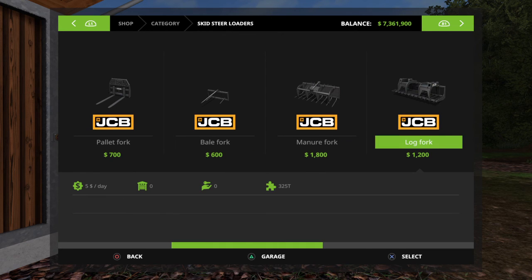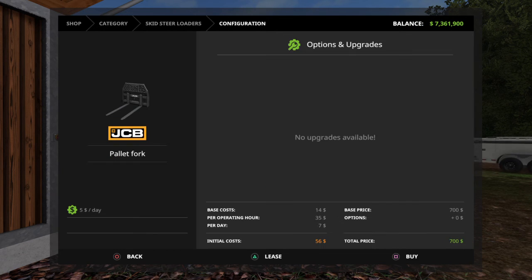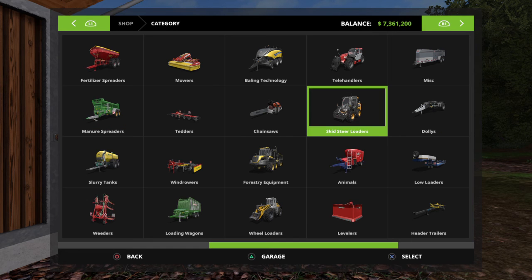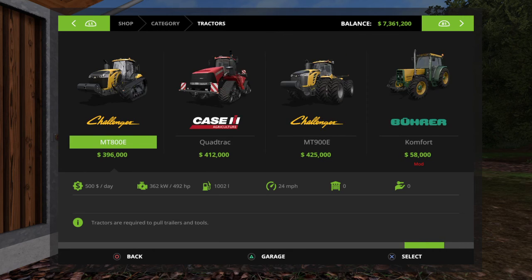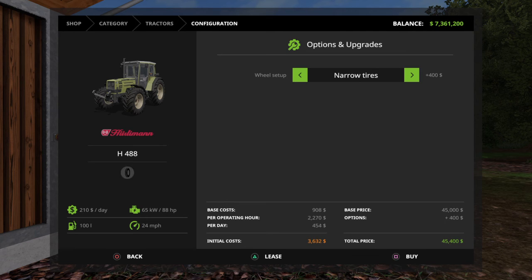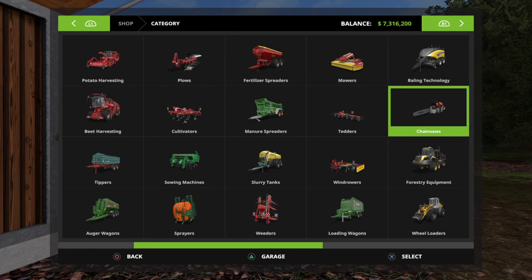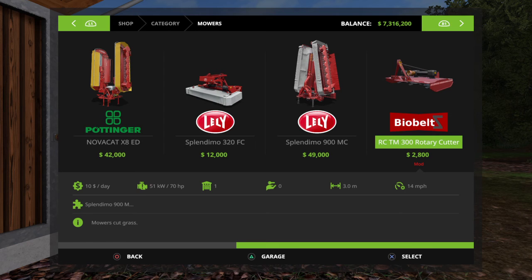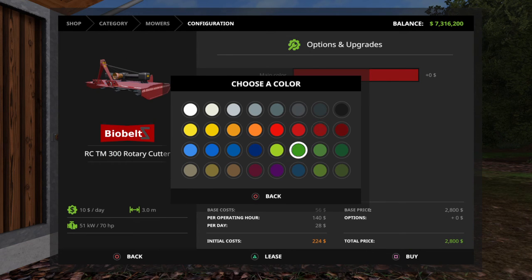I'm gonna get a pallet fork with it. And then I'm gonna get another tractor — one of the old ones on here, which is the 848. I need a mower. You need a bush hog. Bush hog — right there. I could get it green. I'll get it black.